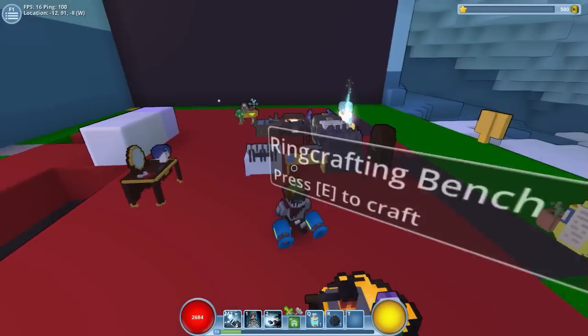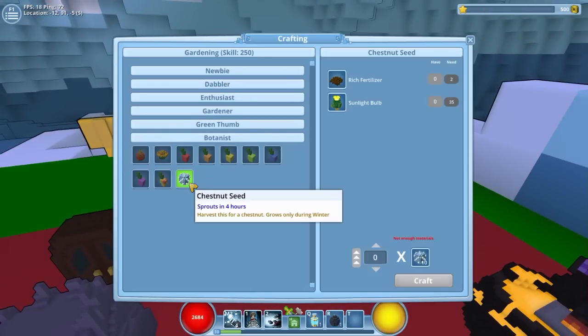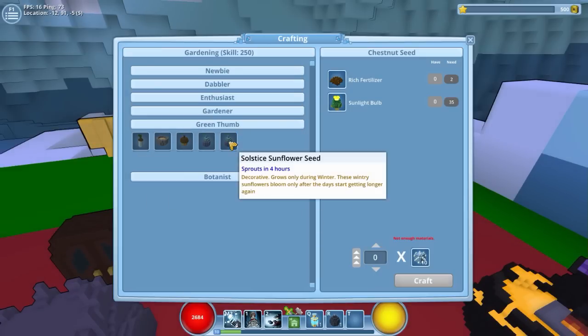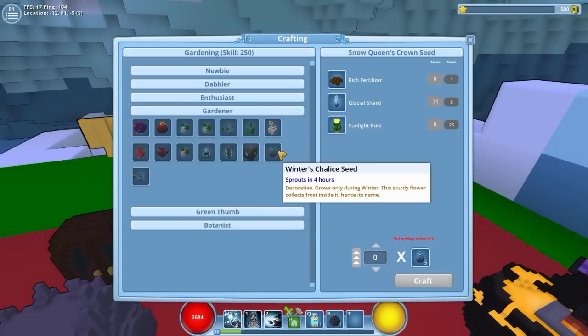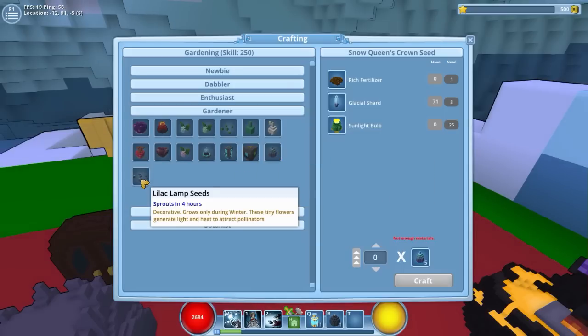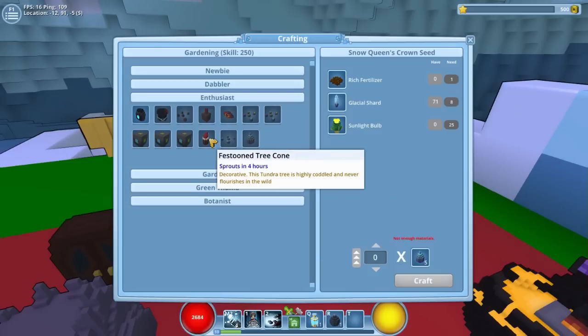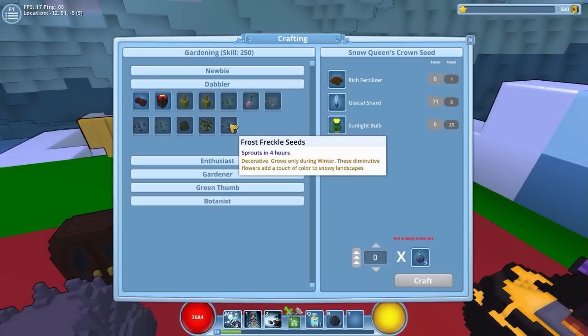Gardening got some new blocks, specifically for winter. Here's a chestnut seed. There's also snow queen crown seed, solus sunflower seed, winter chalice seed, violic lamp seed, frost flake seed, snow puff seed, fested tree cone, and frosted freckle seeds.